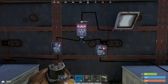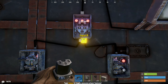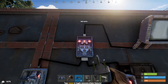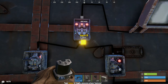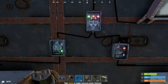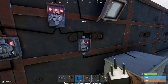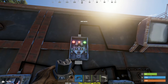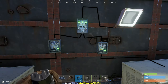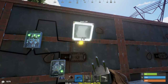The AND switch is similar to the OR switch with input A, input B, and a power out — but it will only send out power if both input A and B are receiving power. Sending power to just A shows the green indicator but no output. Same for just B. Only when both A and B are receiving power does the AND switch open up and send power out.